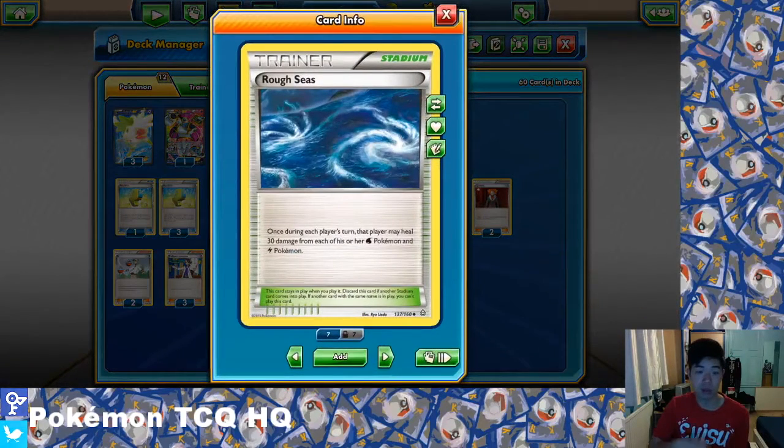Three Rough Seas — coinciding with Grenade Hammer's self-bench damage, or against Trevenant. Rough Seas heals 30 damage from each of your Water or Lightning Pokemon once during each player's turn. It's a really good stadium to bounce your opponent's stadiums and it really screws up your opponent's math for knocking out your Pokemon. Especially with free retreat from Manaphy — if you have two Seismitoad EX in play with energy attached, you can keep swapping between them, keeping up the Grenade Hammers or Quaking Punches without losing a Pokemon EX from damage.